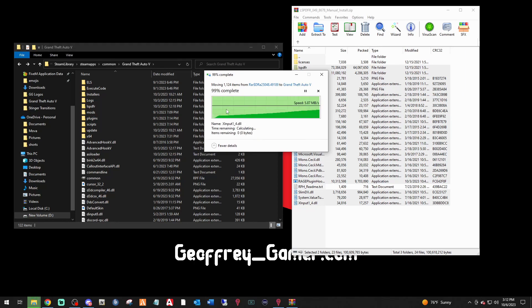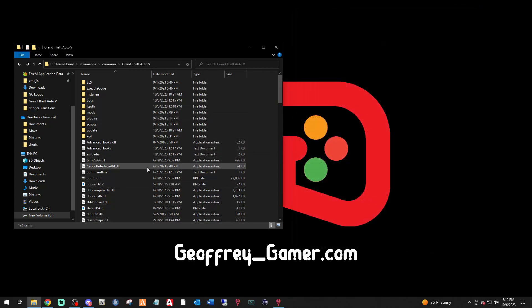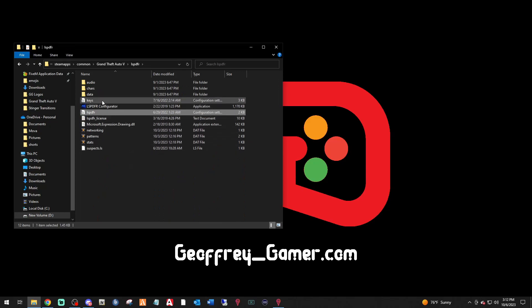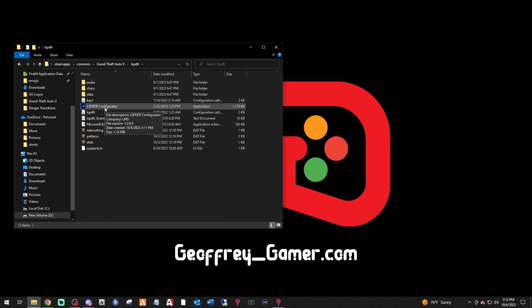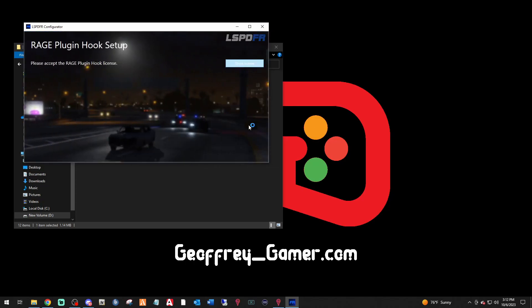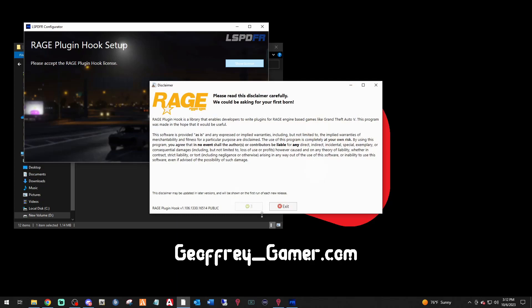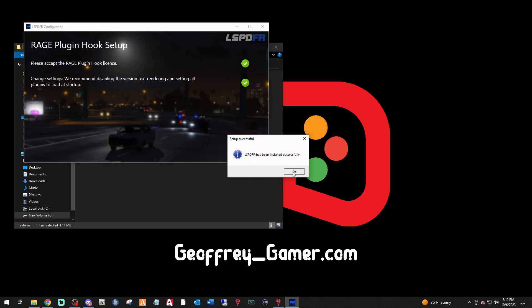We've now updated LSPDFR without overwriting our custom keys.ini and lspdfr.ini files. Now in your main directory, double-click the LSPDFR folder and run the LSPDFR Configurator. Click Next, then Show License — it will bring up Rage. Read through the license information and click Accept. Then click 'Do It For Me' and LSPDFR will be installed successfully. Click OK.